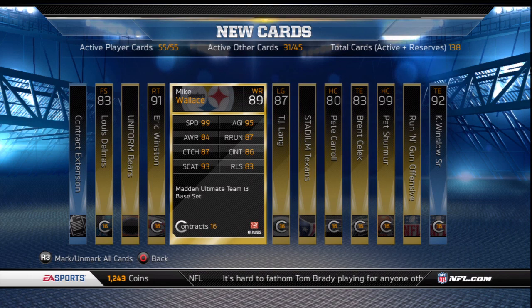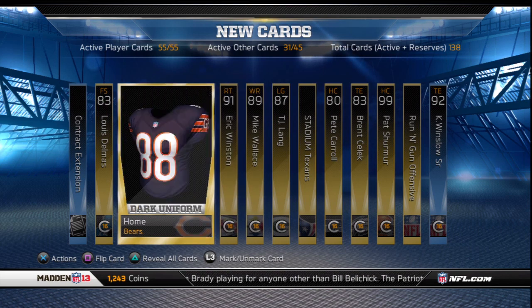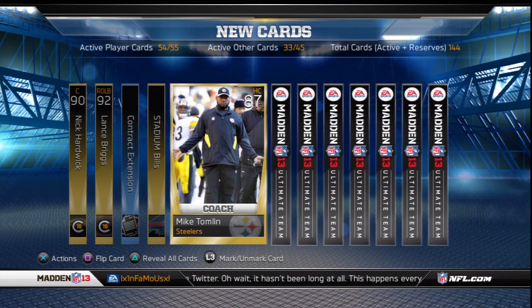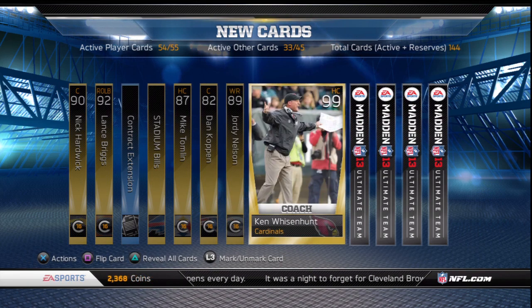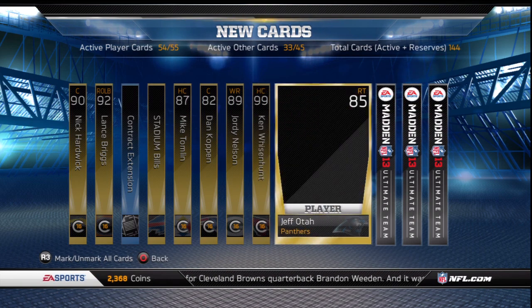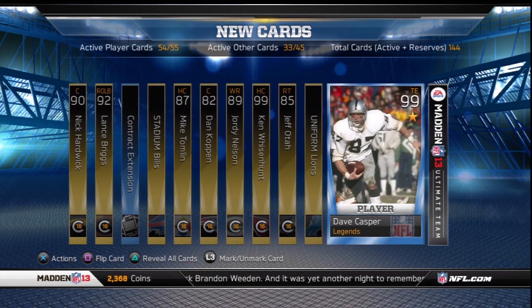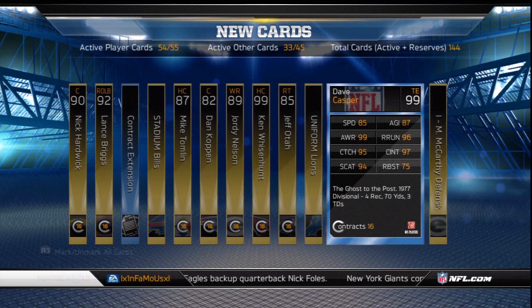Mike Wallace, even though he's an 89 overall, has 99 speed — definitely one of the fastest if not the fastest receivers in the game. Legendary pack number 4 started with Nick Hardwick, Lance Briggs, a legendary contract, Ralph Wilson Stadium, Coach Mike Tomlin, Dan Koppen, Jordy Nelson, another 99 overall boosted Coach Ken Wisenhunt, Jeff Ota, Lions home jersey, and then legendary 99 overall Ghost to the Post Dave Casper. I'm on a pretty good roll having pulled 2 legendary 99s in 4 packs.